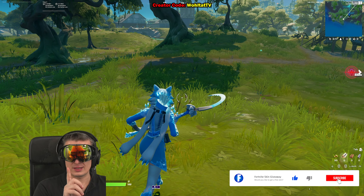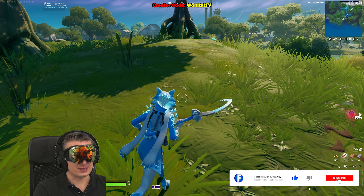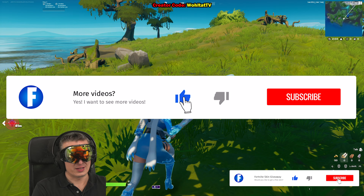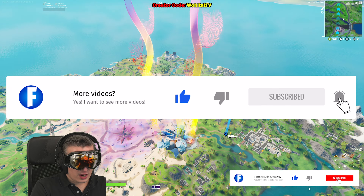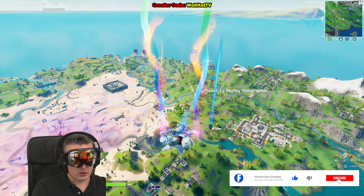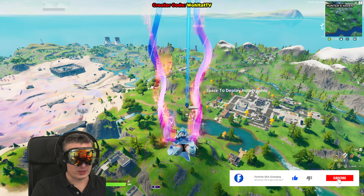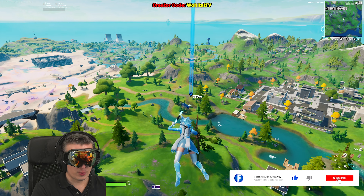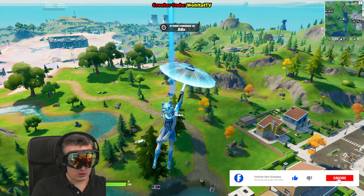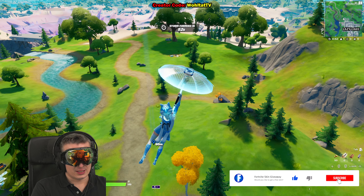You'll see the completion animation when you've collected all coins in a week — that fireworks celebration appears when you pick them all up. Now let's go to the coins of week ten. Both purple coins together give more XP than a single golden XP coin, so it's totally worth picking up the purple XP coins if you want to level fast, reach Battle Pass tier 100, and unlock all the skins you paid for.